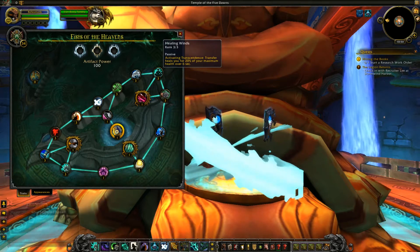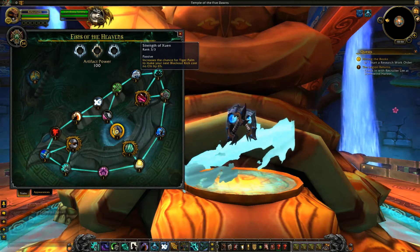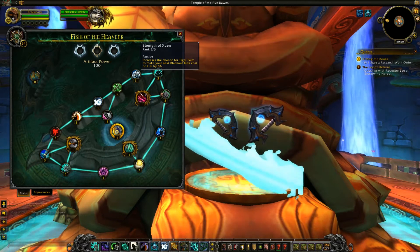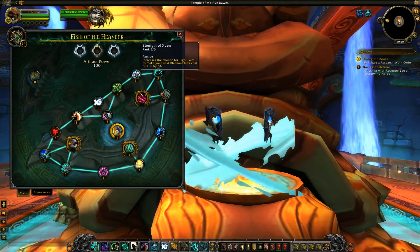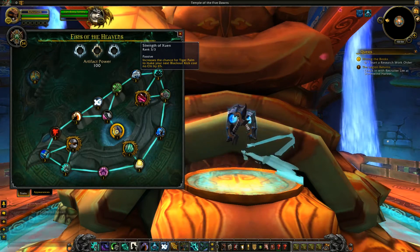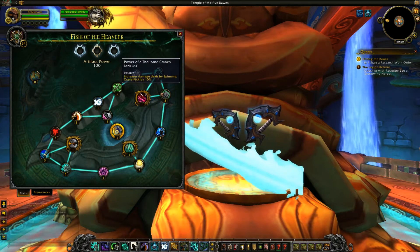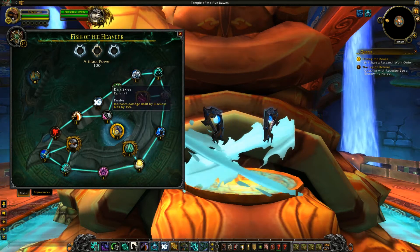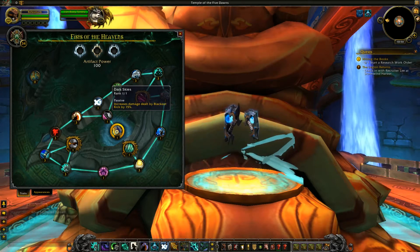Healing Winds goes up to rank 3 — activating Transcendence Transfer heals you for 20% of your maximum health over 6 seconds. Strength of Zhiyun goes up to rank 3, increasing the chance for Tiger Palm to make your next Blackout Kick cost no chi by 6%, which is pretty nice. Power of a Thousand Cranes goes up to rank 3, increasing damage dealt by Spitting Crane Kick by 10%. Dark Skies goes up to rank 1, increasing damage dealt by Blackout Kick by 15% — there are a lot of increases to Blackout Kick here, which seems to be a theme.